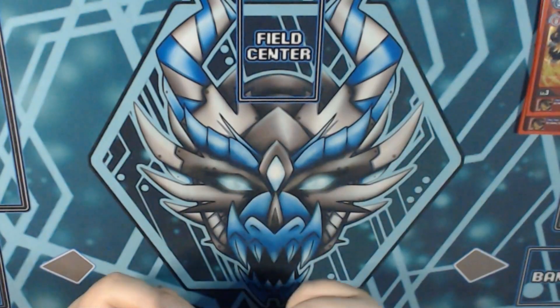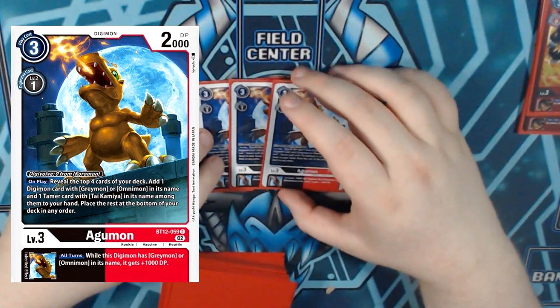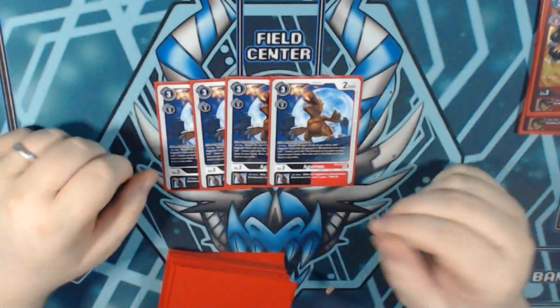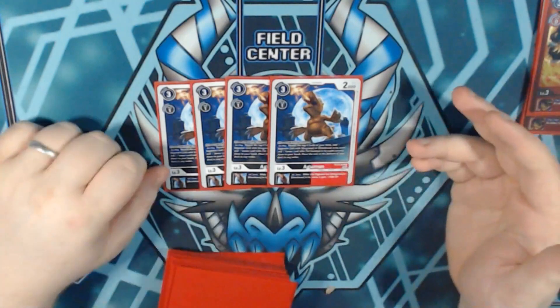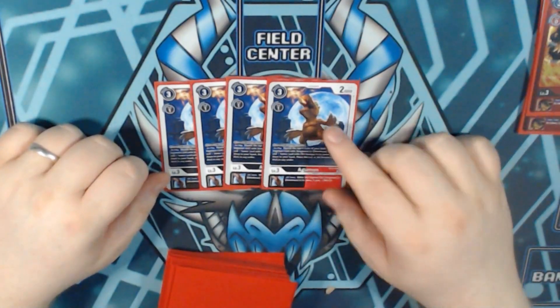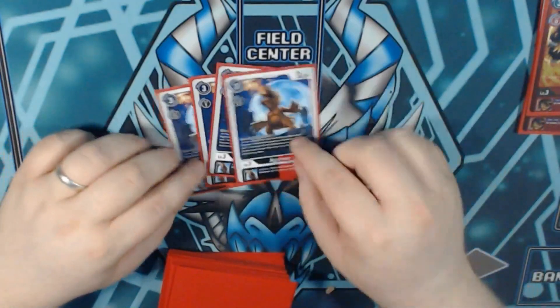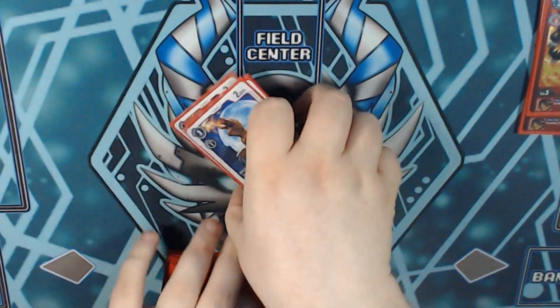Next we have 4 copies of BT12 Orgemons. We get to search the top 4, which is very nice. Digivolve 0 on top of Orgemons, get a Greymon or an Omnimon in name and a Tamer with Tai's name. We do play a few Tais, and the 1000 DP all-turns is very useful especially when we're blocking.